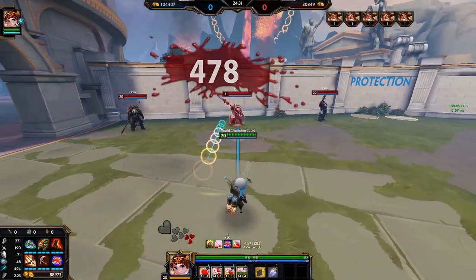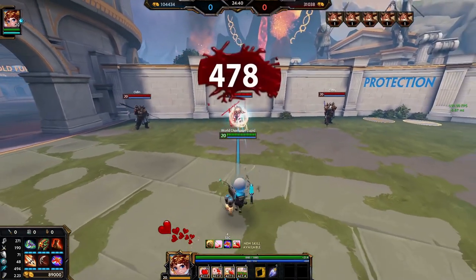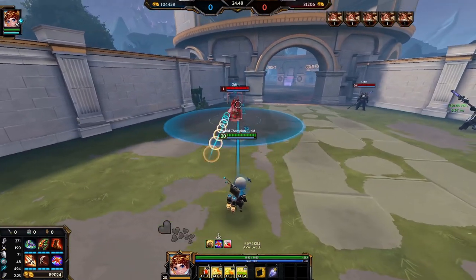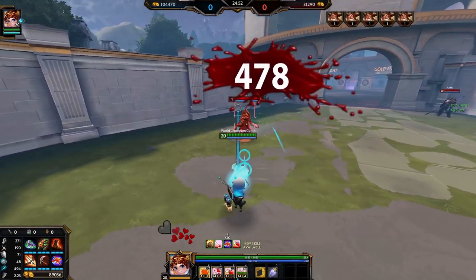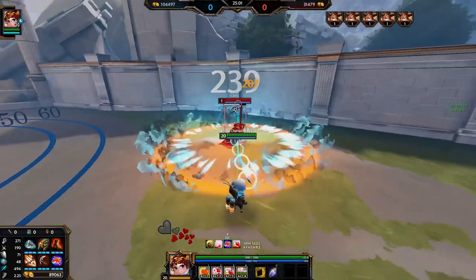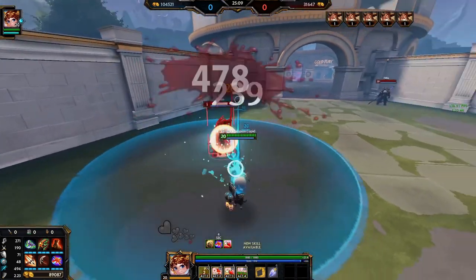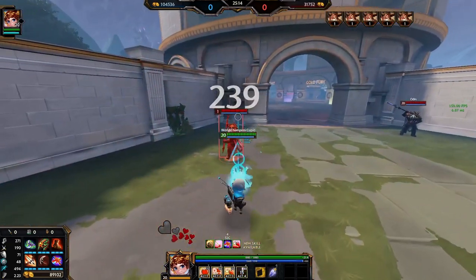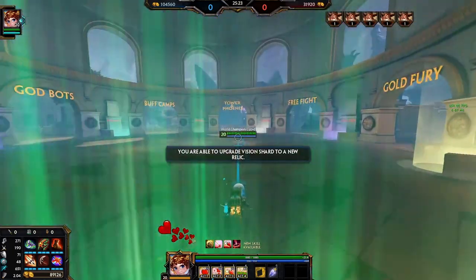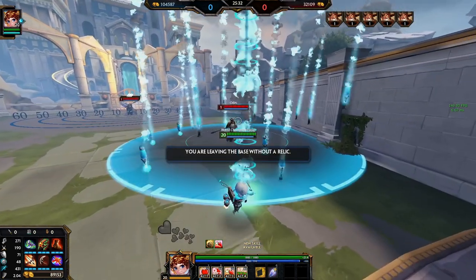For gameplay: Cupid is mostly just an auto attacker. A lot of damage is generated from his auto attacks. He has good ability damage but for the most part in team fights you're just smacking people with autos, so auto as much as possible. You kind of set up your Heart Bombs while also using it as your main source of clear - don't use it on enemies if you need to clear waves. When you Heart Bomb them and your hearts are full it will stun, which is a great play pattern for all-ins.